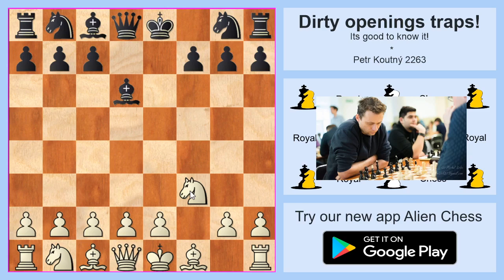Even after the move g5, that move has one threat: to go to g4. Now white must stop this threat. White has two options: h3 or g3. If white plays g3, everything is fine. But if white plays h3, everything is wrong, because it's a beautiful checkmate on g3. That's another example of how not to play openings in chess.